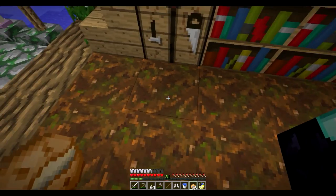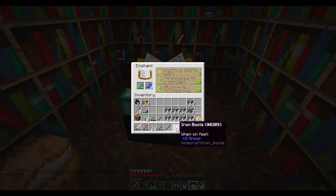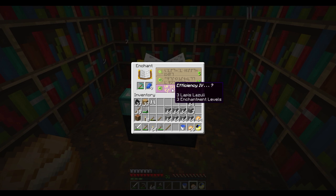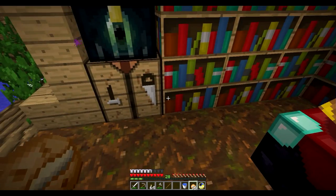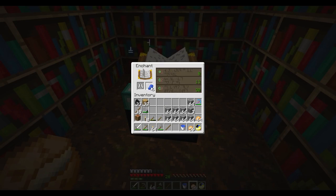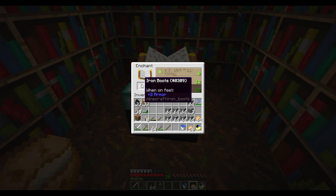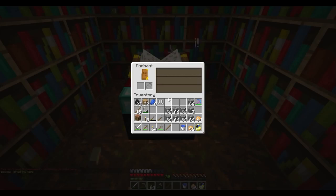Okay, first things first, let's break this apart. I want to do my diamond pick. We've got Efficiency 4, Depth Strider 3, and potentially Feather Falling also. We're going to do the pick. Oh nice, very very nice.